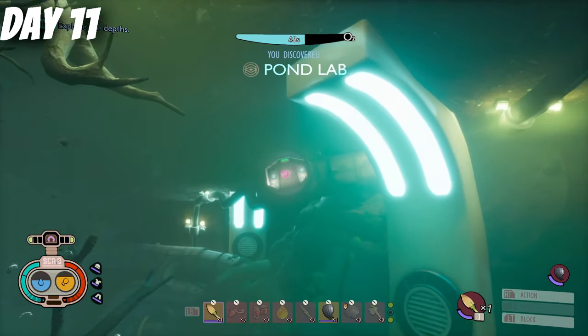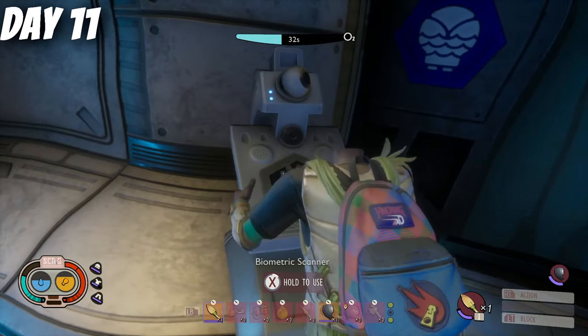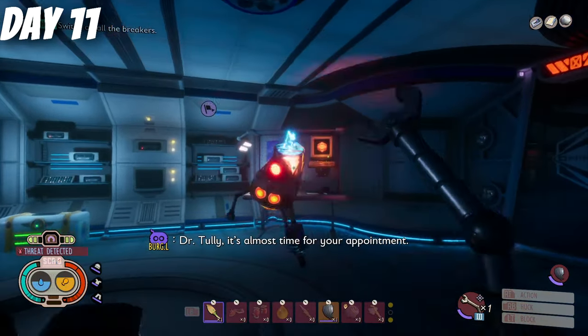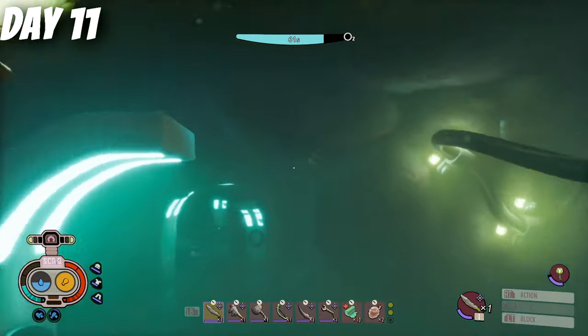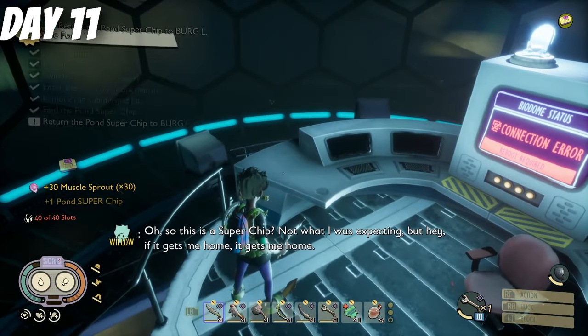Next up is the pond. You have to complete this to gain the second Super Burgle Chip. In the hedge, you have to find password pieces to activate the secret door. For the pond, it's about returning three separate fans you'll find just close to the entrance to the pond lab. Burgle Chip number two.